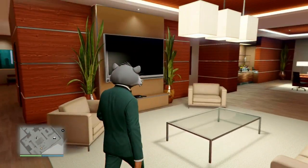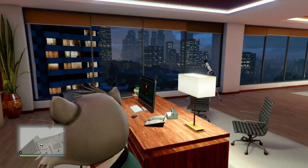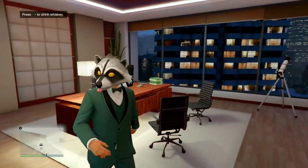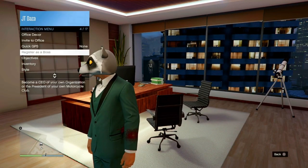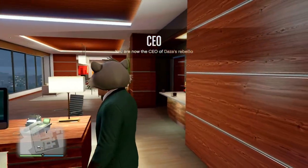Once you've bought the CEO office, head inside and then head over to the computer. Before you sit down you want to register as a CEO. To do that, go to your interaction menu, then go down to 'Register as a Boss' and select 'Secure Server CEO.' Now you are officially a CEO.